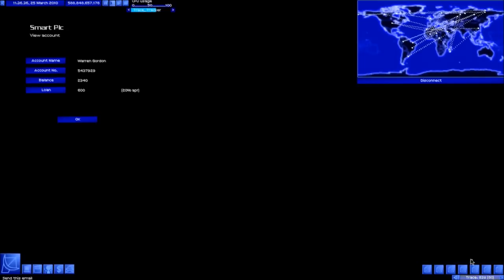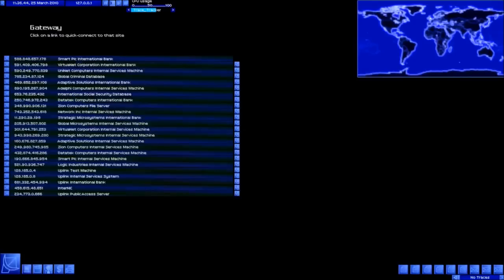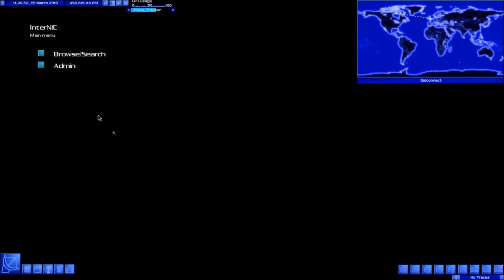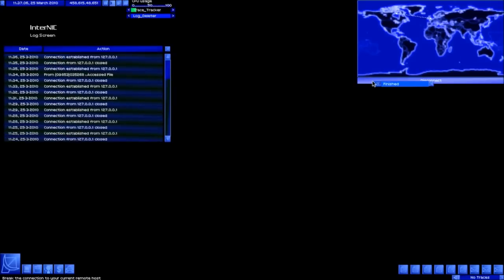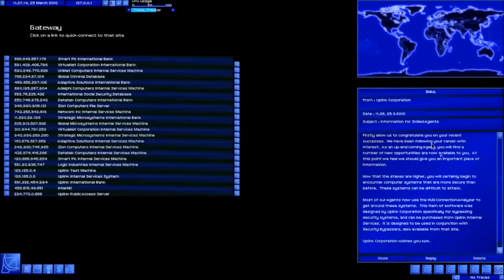Take that straight in and send it - mission complete. We'll disconnect and connect straight back into Internic as per usual to delete those pesky logs. Remember it's the connection from routed and the password authentication accepted log - you need to get rid of both of those. Always get rid of those two, do it quick enough and you should be safe from any trace backs.